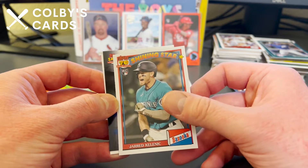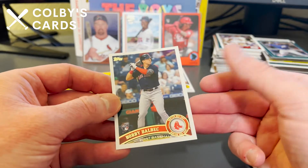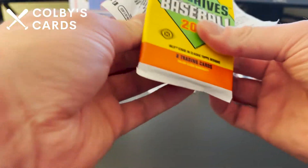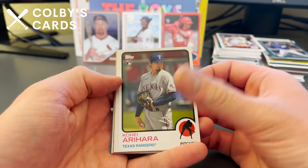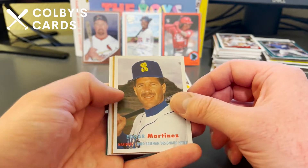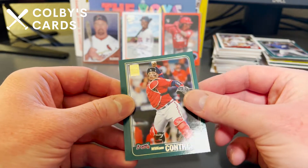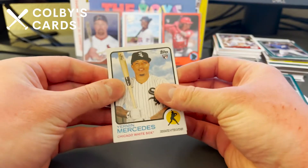A Bazooka rookie of Jarred Kelenic, a 2091 Hyun-Jin Ryu, and a Bobby Dalbec rookie card in the 2011 variation. Last pack before the autograph — hoping for color parallels. A nice rookie of Kohei Arihara, Javier Baez in his Mets uniform — just signed with the Tigers before the lockout. Edgar Martinez classic, Will Craig rookie card, Byron Buxton, David Fletcher for the Angels, William Contreras — younger brother of Wilson Contreras — and Jim Palmer.